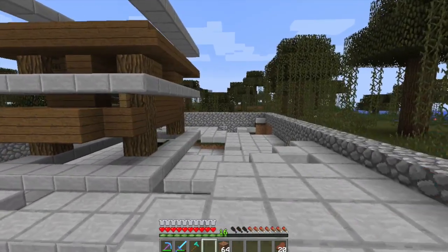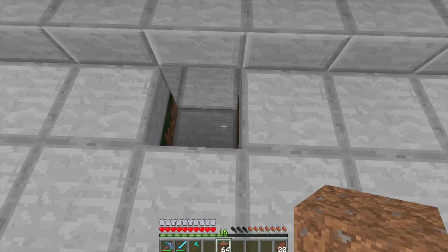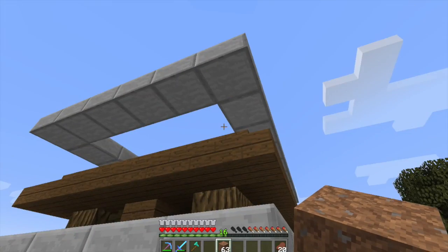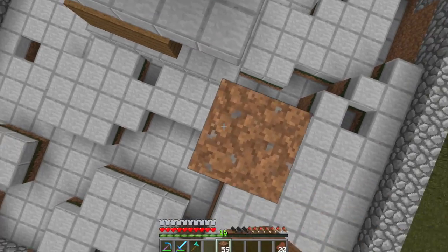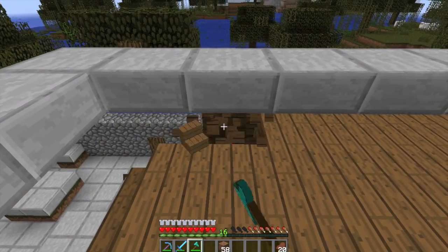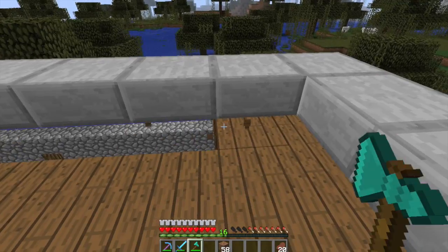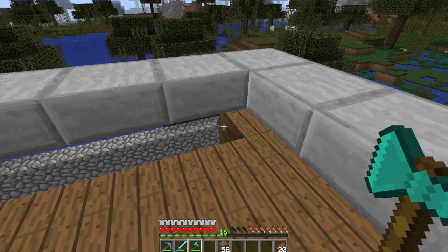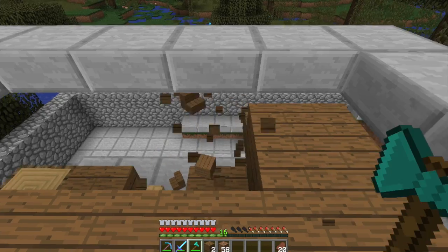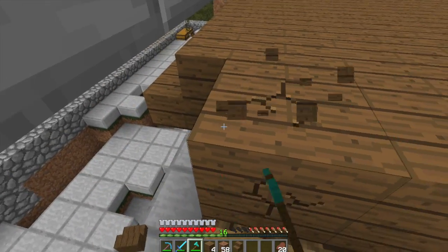The reason I chose this farm is because when 1.9 comes out, the witch farm I was going to build for the server is going to break because it relies on a bug, similar to how the item elevator I was using relies on a bug. They're fixing those bugs, so I found another witch farm designed by a guy I watch, and I'll put his video in the description. It works in both 1.8 and 1.9.